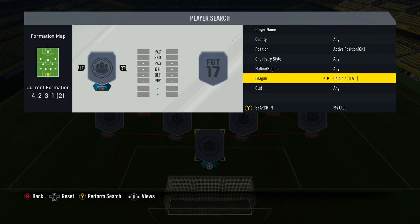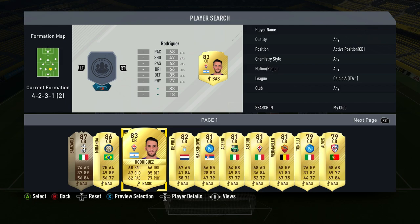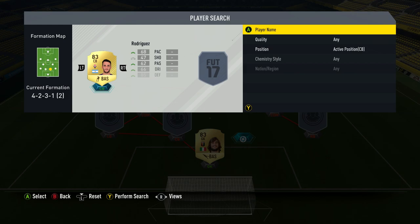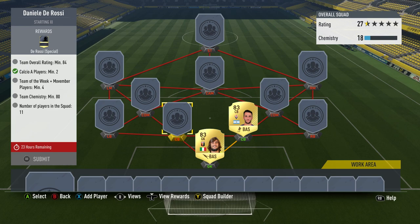Let's start with the Calcio A players — I had to buy both of these and they're both 83 rated. First up is Perran from Genoa, who cost me 750 coins literally 10 minutes ago. The other Calcio A player is Rodriguez from Fiorentina, though he doesn't get a green link. Checking concept squads, it looks like it's only him or Benatia at 83 rated Calcio A centre-back, so you may have to use one of those instead.